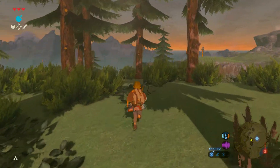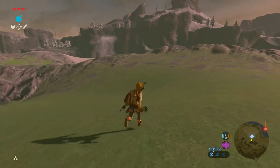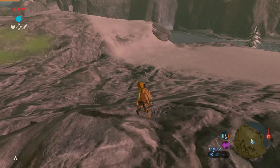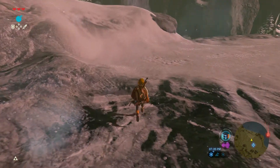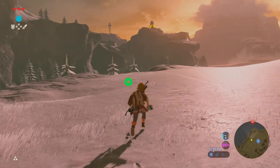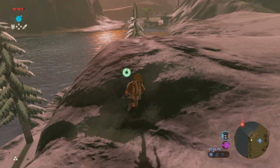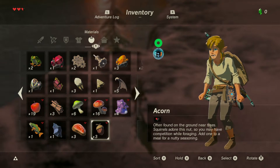I remember that island in the bottom right corner of the map — where they take away all your items and you have to restart with nothing in your inventory, basically like a gauntlet mode. You restart and get all of your items from that island itself.